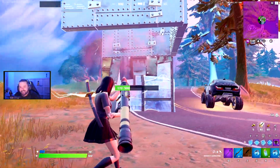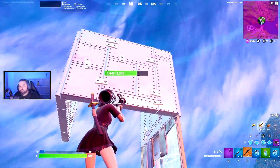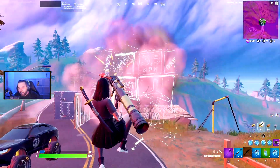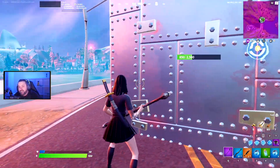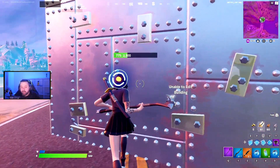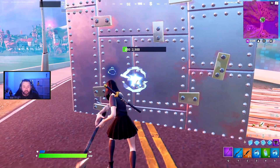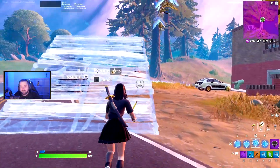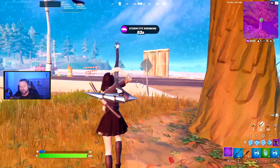These Armored Walls are extremely strong and I'm interested to see how pros and casuals alike will utilize them. One key thing to note is that you can't edit through an Armored Wall, so you don't actually want to box yourself in with them during a fight. If you do, you'll be completely stuck — you'd have to hit your own wall 34 times just to exit your box.